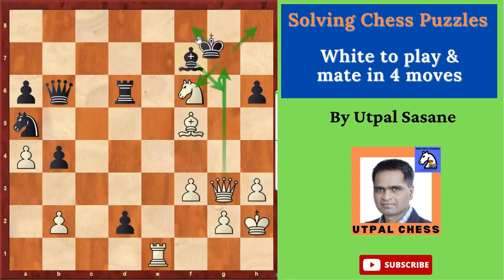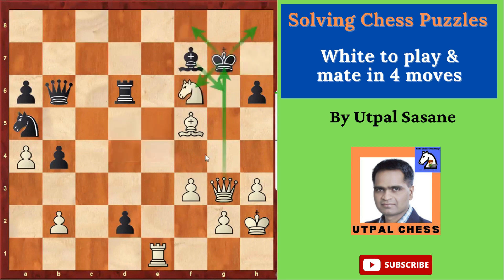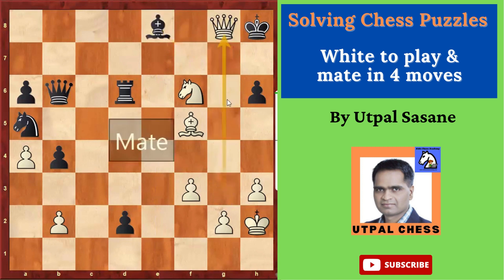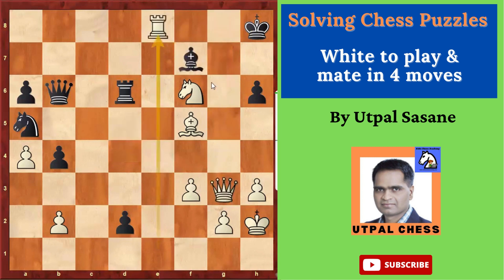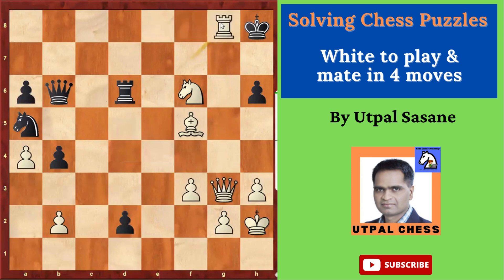If the king goes directly here on the first move, it's easy: Knight checkmate. And if the king goes to H8, then Rook E8 check — you have to capture or block. If Bishop captures E8, then Queen G8 is checkmate. And if you move it elsewhere, Queen captures G8 or even Rook captures G8 are checkmates.